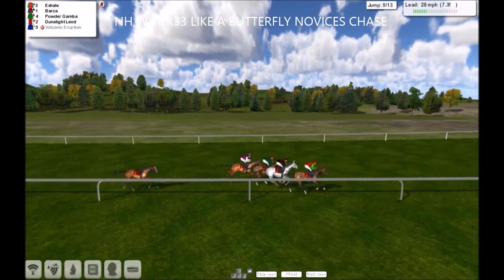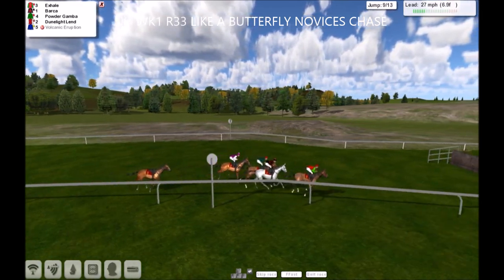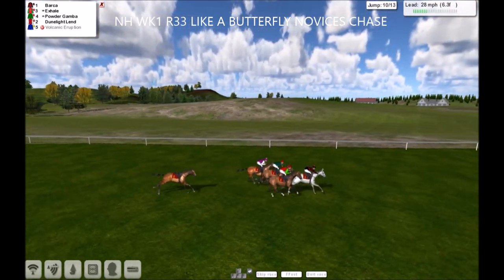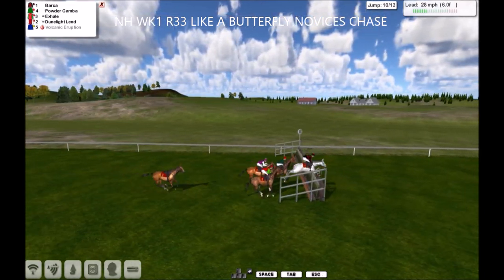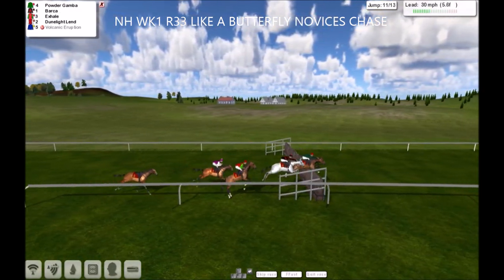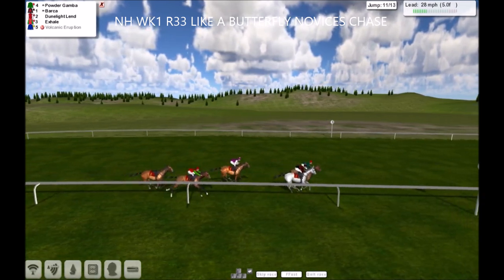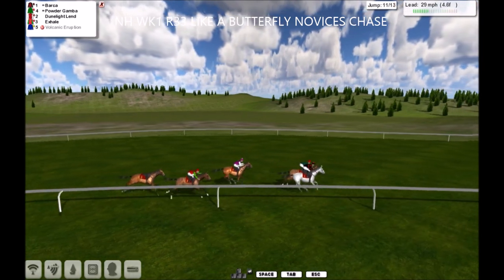Exhale three-quarters, they're tightly bunched here. Come to the 19th — nice jump there from Barker, just pushes into the lead from Exhale. We've got Powder Gamber and Dune Light Lend over the ditch. Nice jump by Powder Gamber takes the lead, and another nice jump from Powder Gamber. We've got Barker, Dune Light Lend — Exhale just starting to struggle a little bit but still in the race, stands on its feet, will pick up prize money.